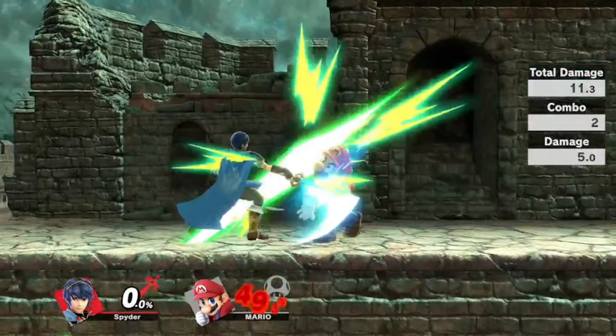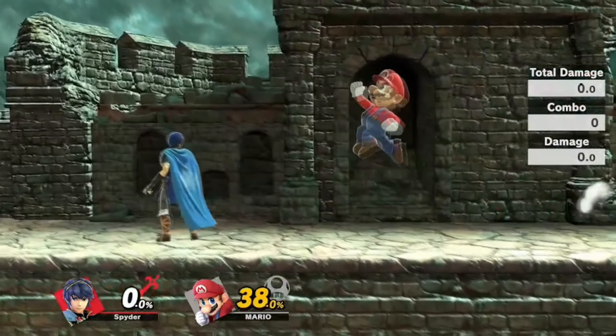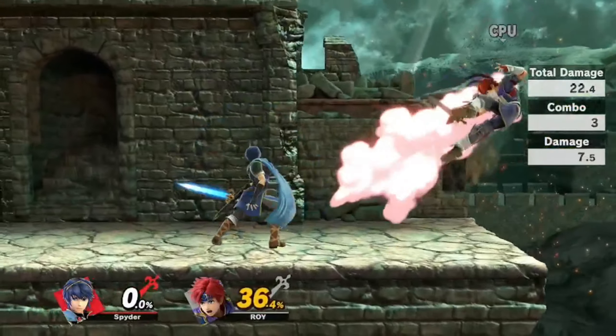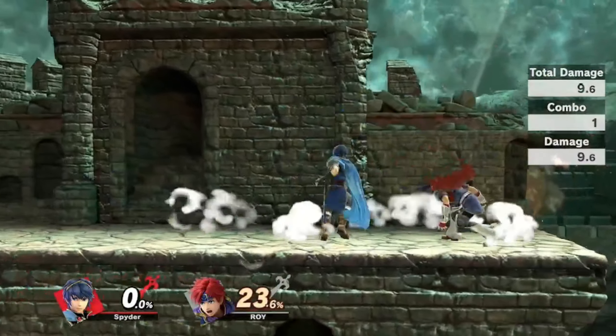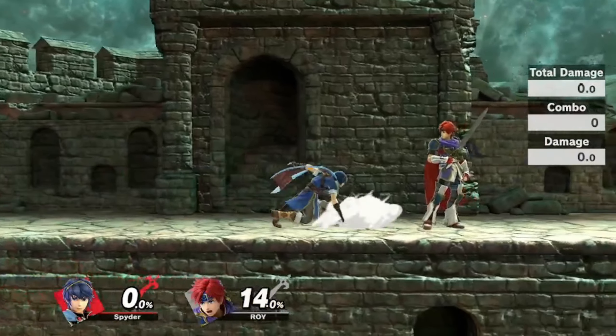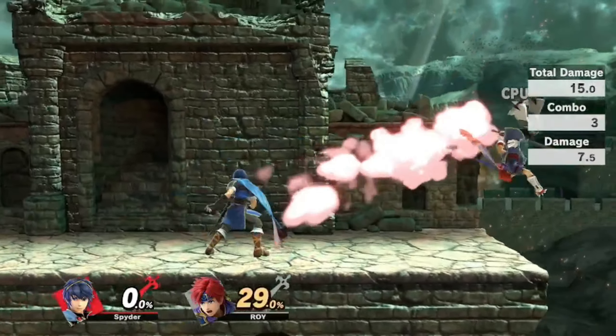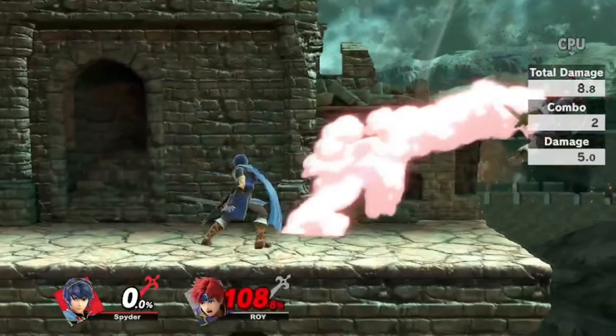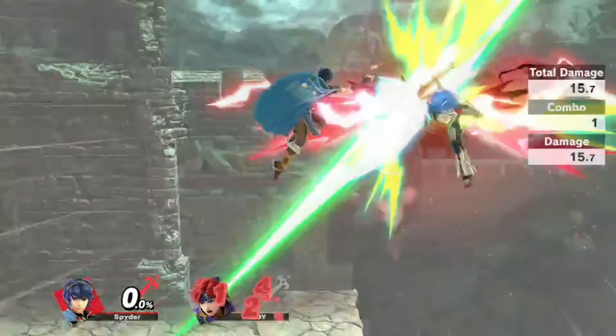Because of Jab's speed, it is a good move to use to halt your opponent's aggressive movement. It is also a true follow-up after utilizing a fast attack that deals little knockback. This doesn't seem too rewarding at first glance, but the positioning you earn after landing the jab can be insanely beneficial for Marth.